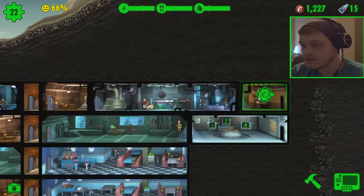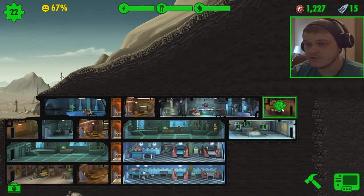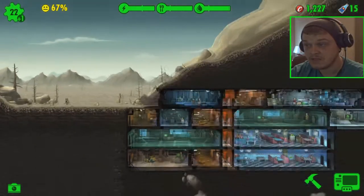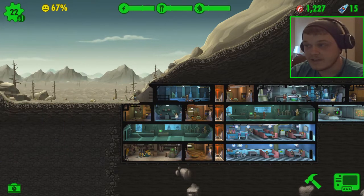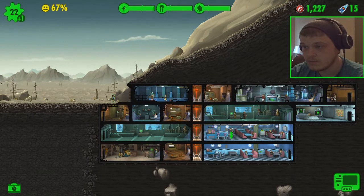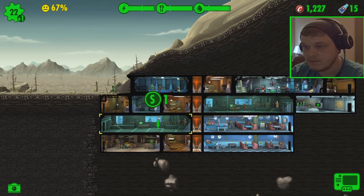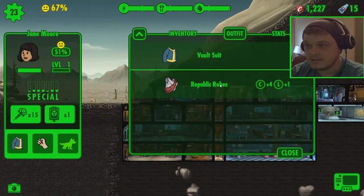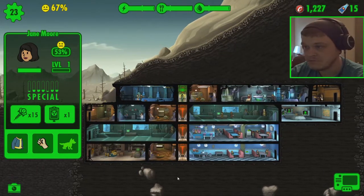We did build this over here — this is the radio channel type thing — which, now and again, gives you a character. So let's bring in Jane Moore. Let's have a look at Jane's stats. She's not overly great at very much to be honest. But we can put her — where could we put her? I'll probably put her in the power plant room. That's not really going to do her much good, and we have no weapons for her. Meh.